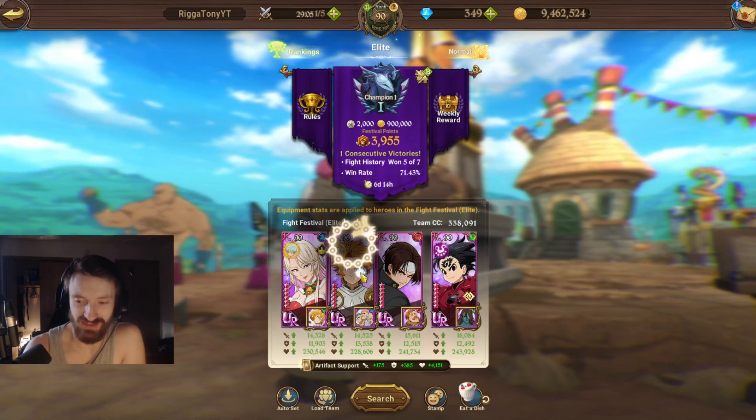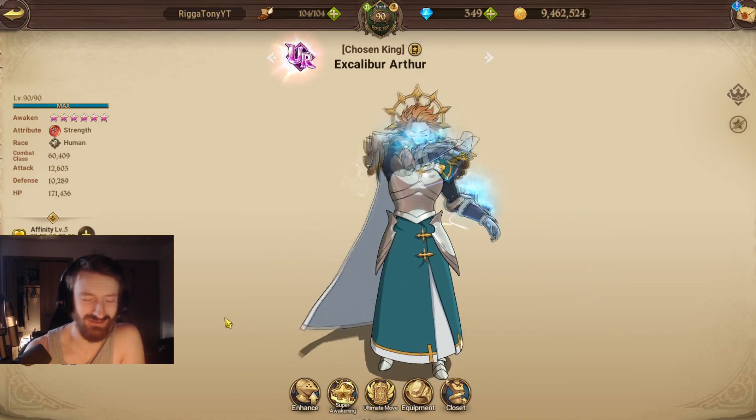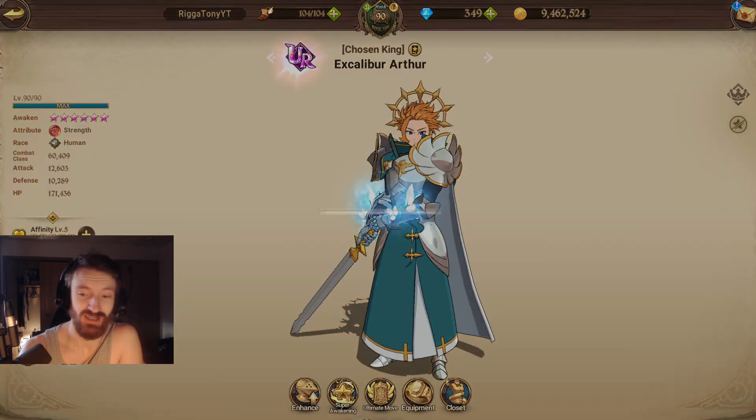We're gonna be showcasing Excalibur Arthur relic. I did a bond team earlier but it was actually so goddamn boring I just gave up. I had a pretty cool match — well, it wasn't even cool, it was kind of pathetic on my end. I faced a blue demon melee team and oh my god I almost got my shit rocked, so I'll include that at the very end if you guys are interested.